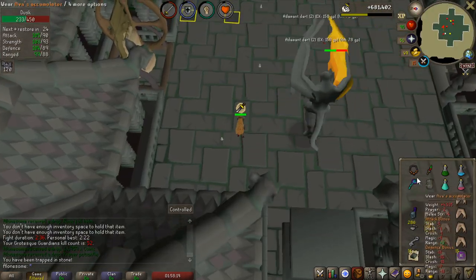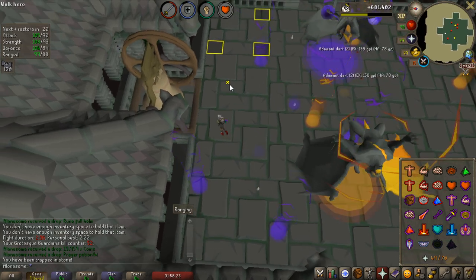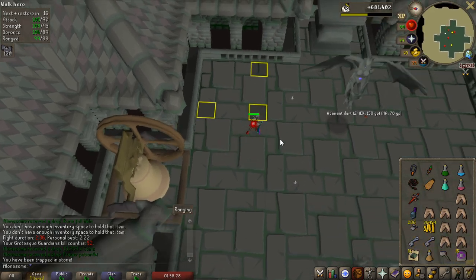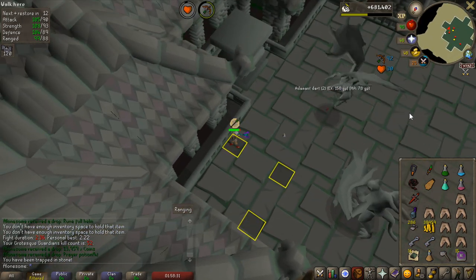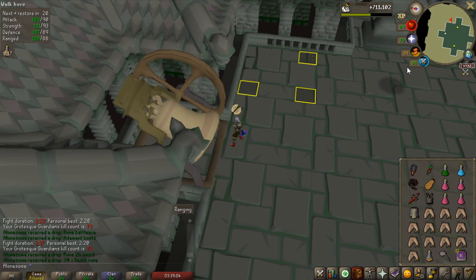In the transition phase I've actually taken a lot of unnecessary damage because I keep forgetting something. You can see the animation on the ground — it disappears, but if you walk over it you still take damage. You have to wait all the way until the animation is completely gone. This is my fastest kill to date, just above 2 minutes.